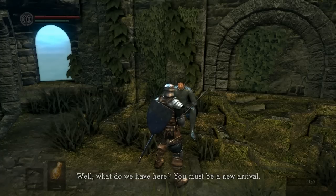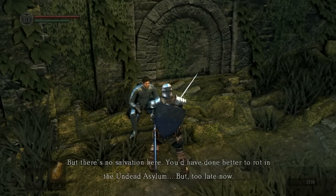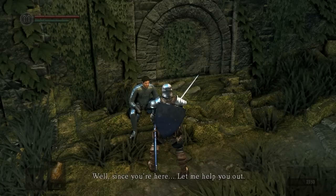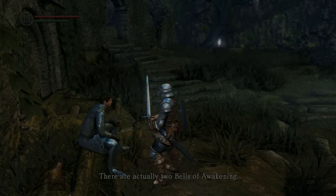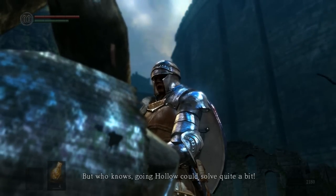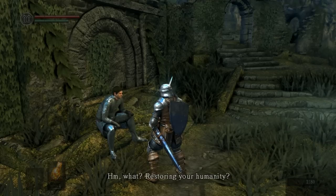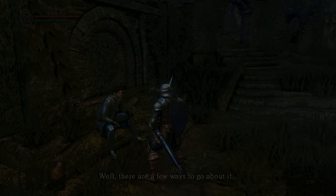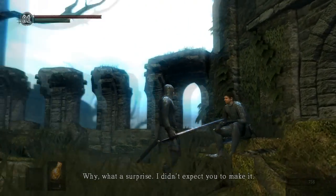The NPC that uses the set is this guy right here — the Crestfallen Warrior. He serves well as an initial NPC that generally points you in the correct direction when you're starting the game. Not only does he tell you about the two bells of awakening, but he also generally explains that you're hollow, tells you how to restore and acquire humanity, and hints at summoning white phantoms and invading other players to acquire humanity.